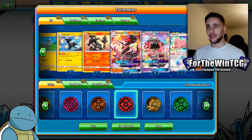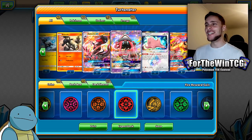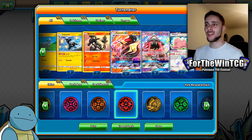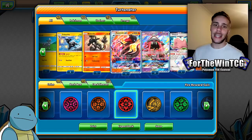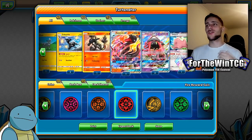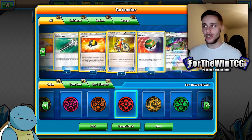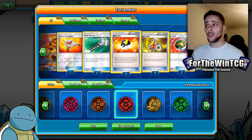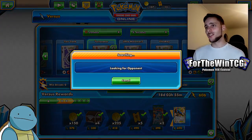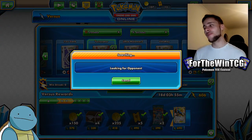We have Salazzle GX here as an extra tech — also great in the late game if we take early prizes quickly. We've incorporated Zebstrika to help discard energies for our Nitro Tank GX attack, and we have Heat Factory and everything like that. We've incorporated some Lost Thunder cards here.